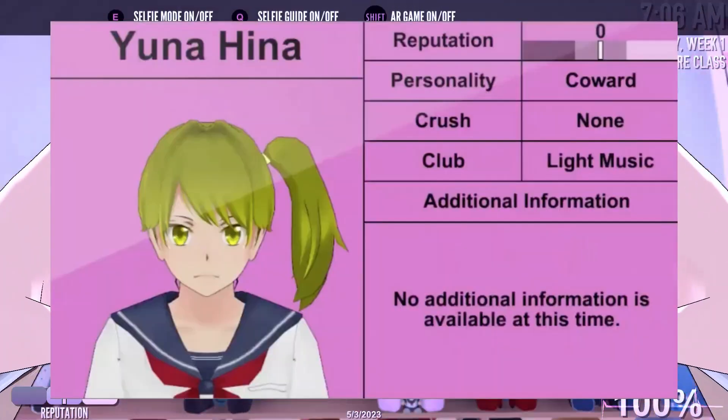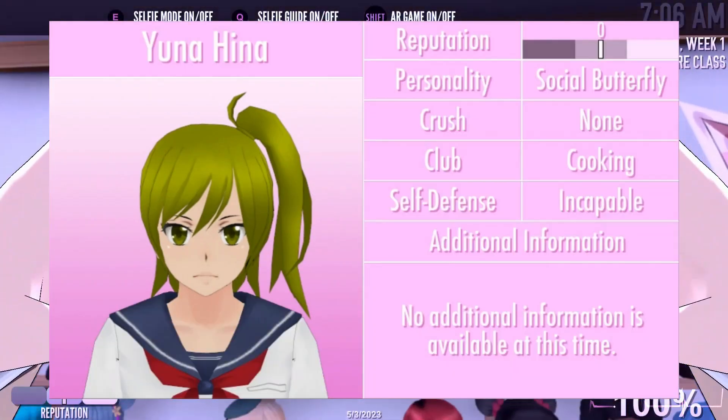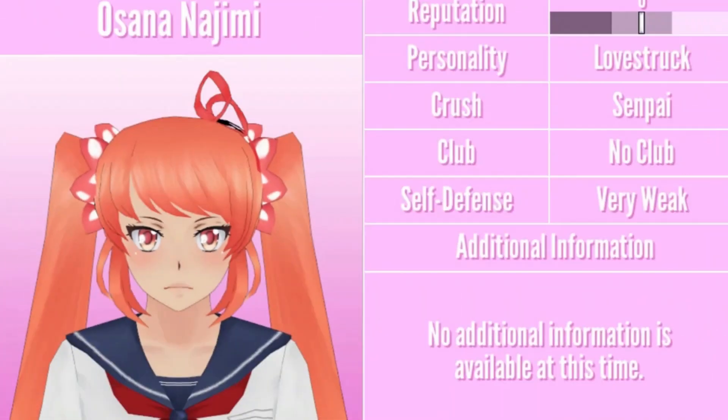The following removed content doesn't really belong to any specific category, so we'll just lump them together. Various versions of the student profiles were removed from Yandere Simulator, being replaced with newer versions. Some of the updated elements include new portraits, a revised layout, new stats, and the color scheme.